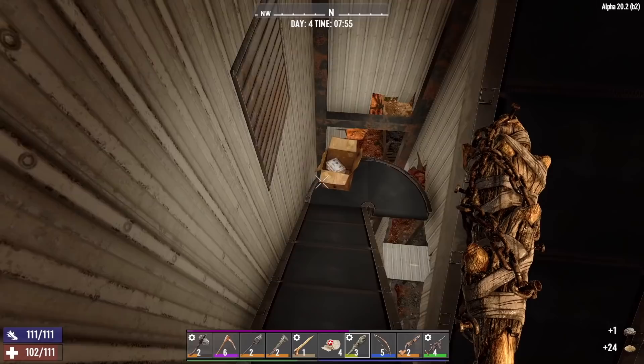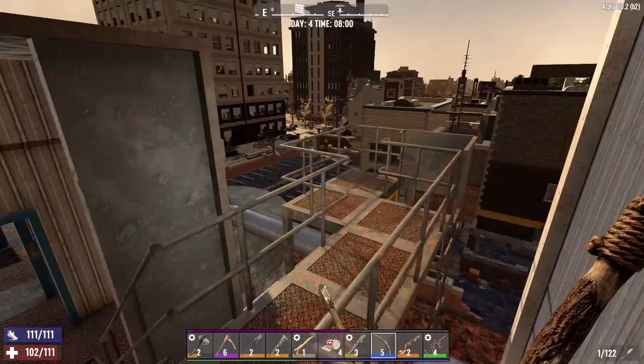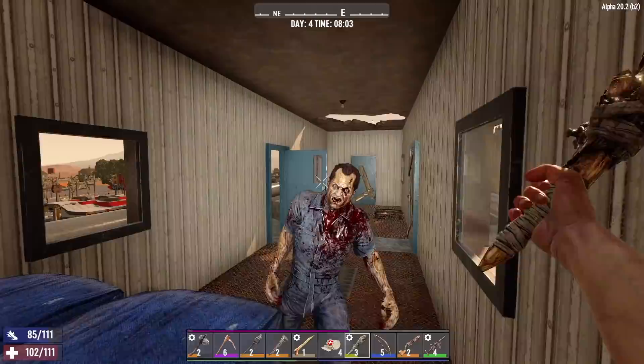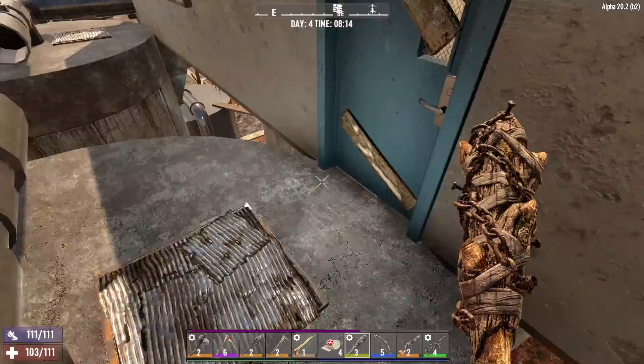Eventually we've got to get a mixer put down and start making some concrete. Empty cans and more sand. Let's make sure we're reloaded. I guess we're going this way - close that door, close that door. Hey buddy. That hatch is locked - I'm assuming all of them are locked. Let's go this way. Locked. Locked.